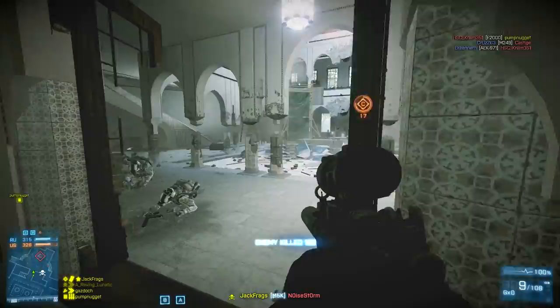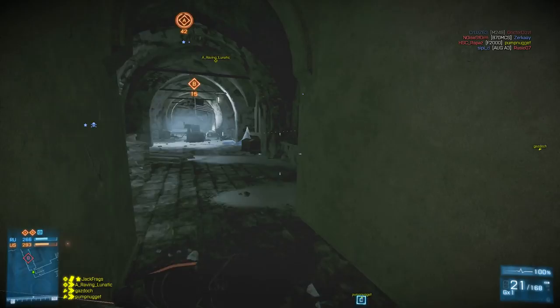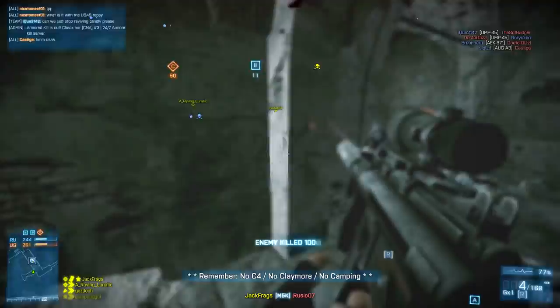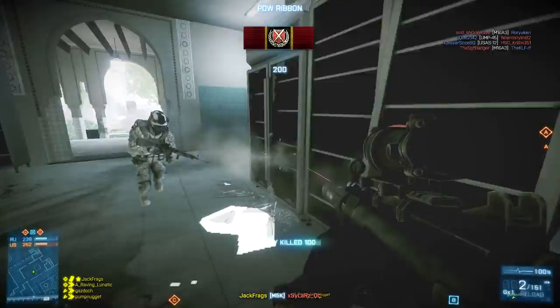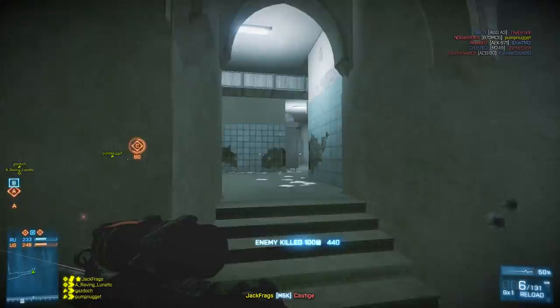It's got terrible aim-down-sights accuracy, meaning the only way to really effectively use this gun is to run around and hip-fire. As you can see, I'm going up against guys using M16s, F2000s, and AEKs, and I'm beating them. The only reason I'm beating them is my movement and unpredictability — they're aiming down sights, which slows their movement, whereas I'm running around hip-firing with the laser sight on. You can beat guys with M16s and AEKs this way, just don't engage them at range or you'll always lose.